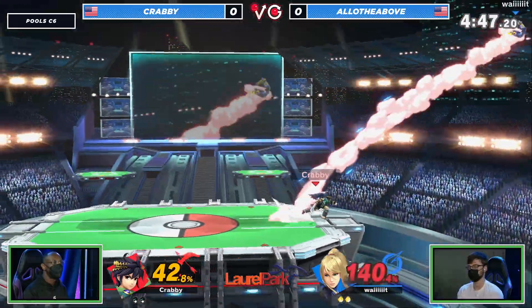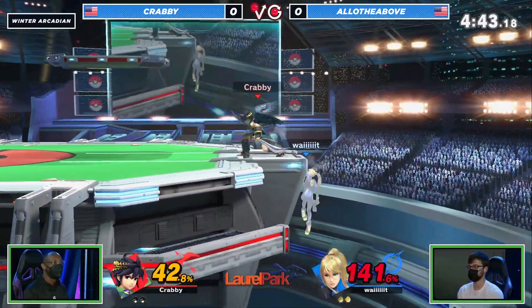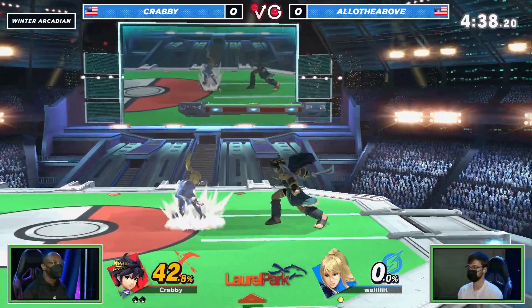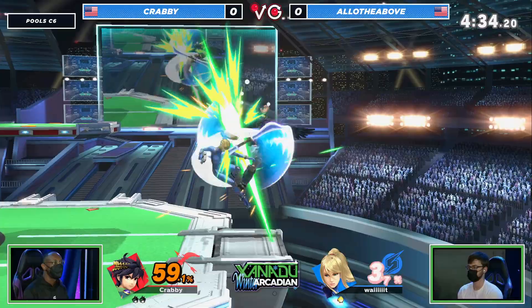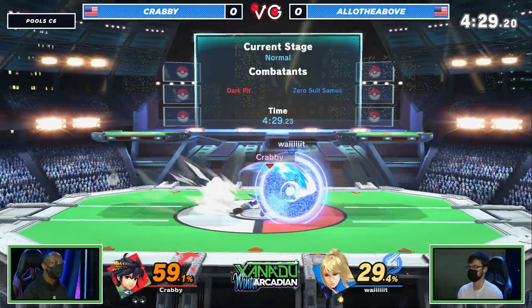Allo is still getting caught by some of this stuff, and now the grabs are coming out for Krabby. The forward throw can be a very dangerous and potent option here, but not even going to need it — the back air is all that is required. Krabby takes yet another stock, and the beautiful reaction ledge trap after a great route from Allo to find his way back to the stage.